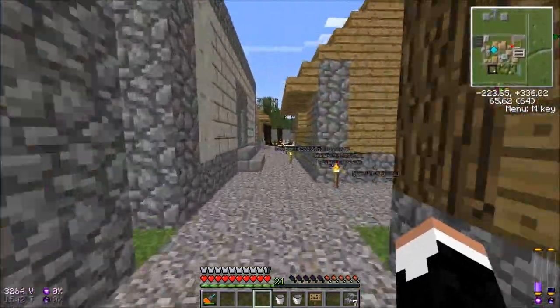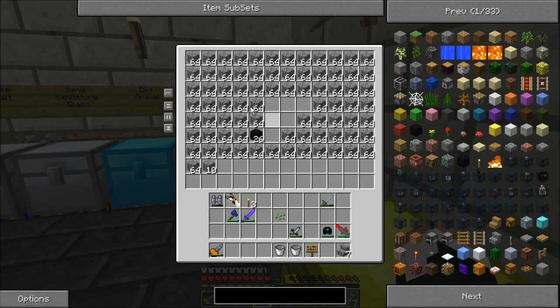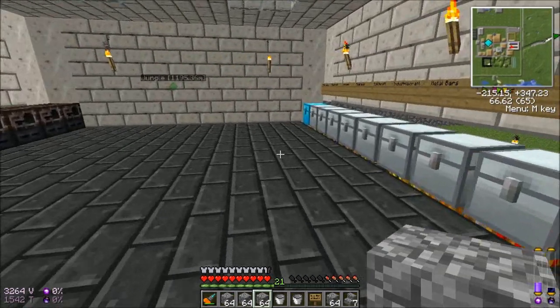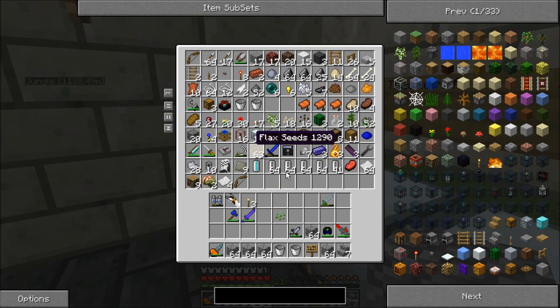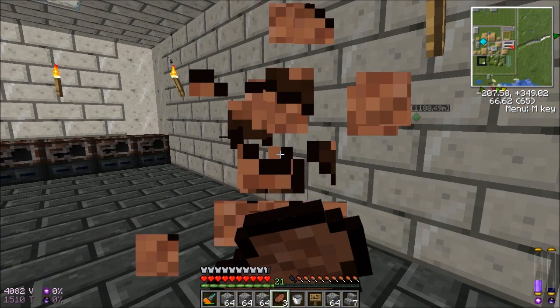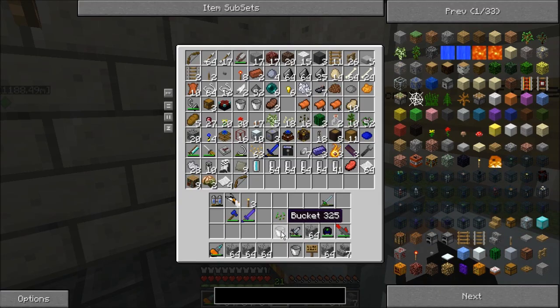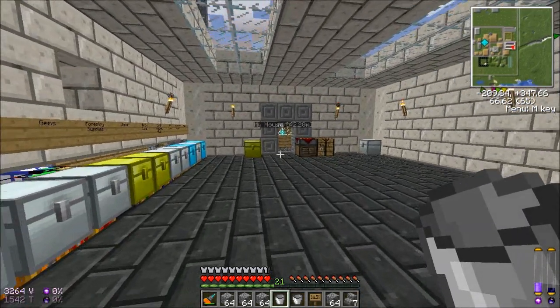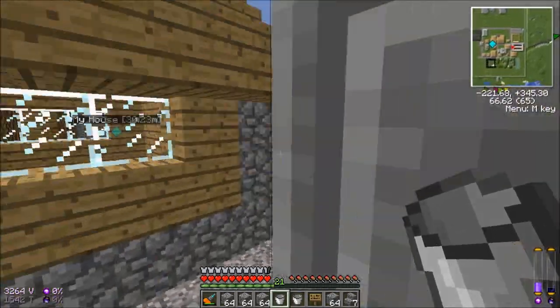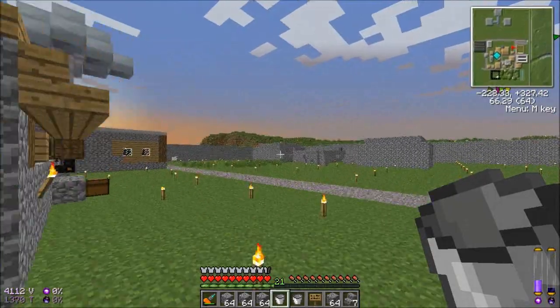As much running back and forth as I do, I may have to see about getting a mass fabricator up at some point here, just to start making UU matter so that I can at least get quantum suit leggings, because this is kind of ridiculous.